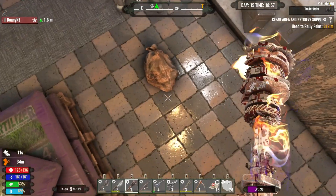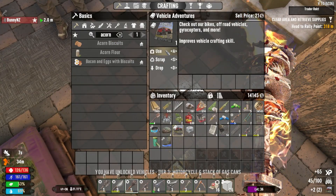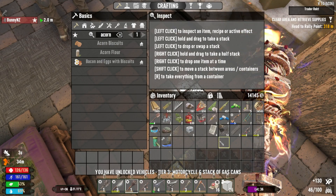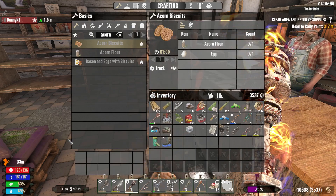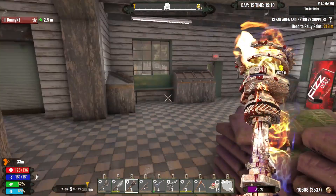There's some vehicle books! I can make the motorcycle now, and a stack of gas cans. Ten thousand dollars I just gave you!